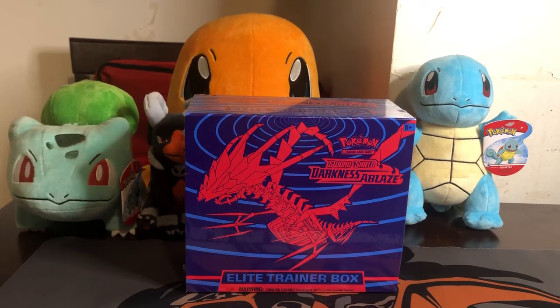Hey, what's up YouTube? MrFamilyGaming here. Today we're gonna be opening up this Pokemon Sword and Shield Darkness Ablaze Elite Trainer Box. I got this from the Pokemon Center for $29.99 — I got it as a deal with this Charizard mat that I have right here. Alright guys, let's get this started.